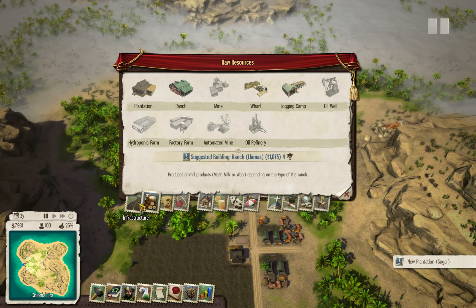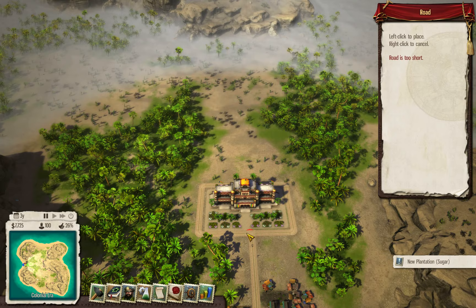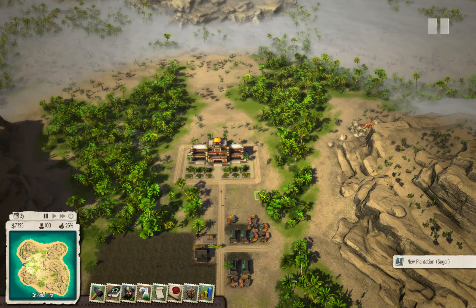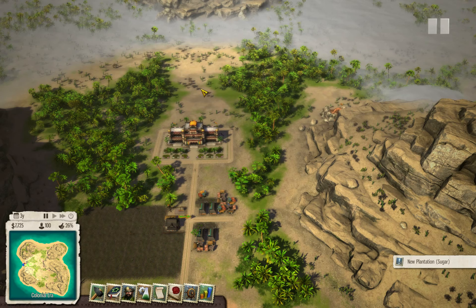Before we start our plantations, I usually set my infrastructure. This road is a bit too long — I usually want to have the road around my palace, so let's get rid of this part so I can do it properly. Let's start with all our roads. This is the middle of the colony. I'll do a square-ish grid because we don't have that much room on the island and I want the space used as effectively as possible.